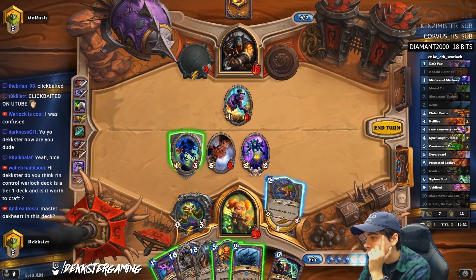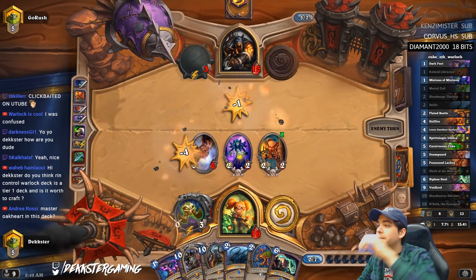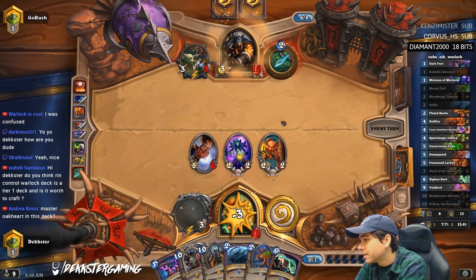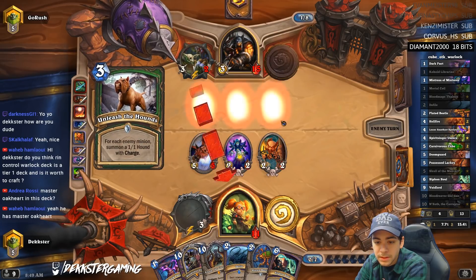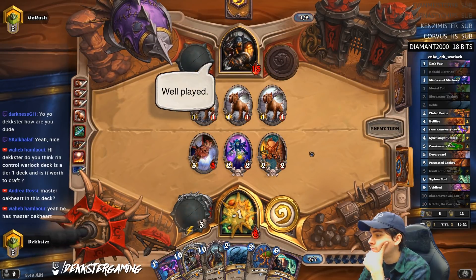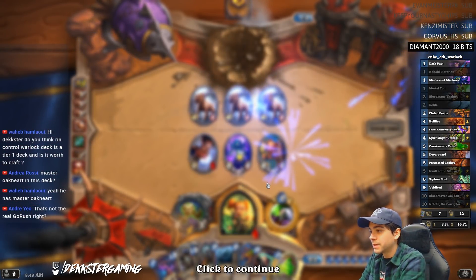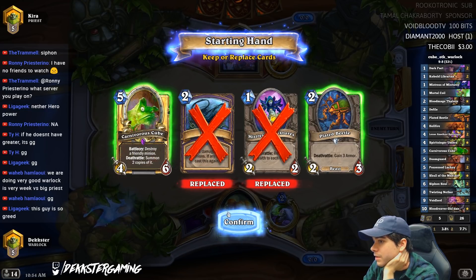It's gonna do damage to our face. I think we just go face — I don't even care. Let's clear it, we'll leave his weapon up. Master Oakheart in this deck is a little too slow. You can swap out N'Zoth for Oakheart if you want — it's probably not bad. I just went for the N'Zoth memes but Oakheart might be good as well. Cube is hard for him to deal with because of four attack — I'm gonna keep it.